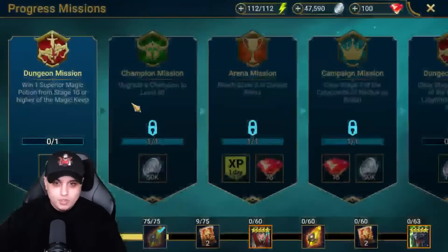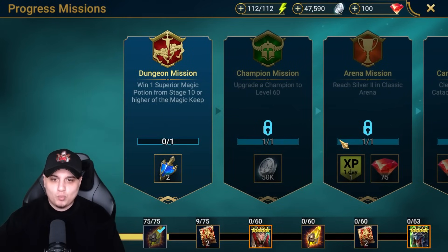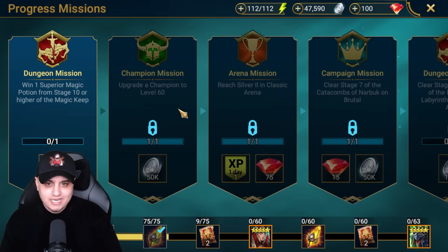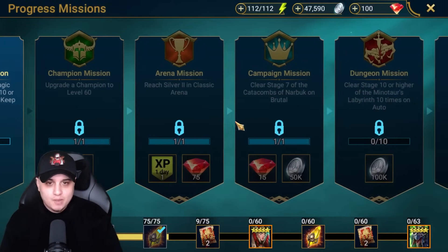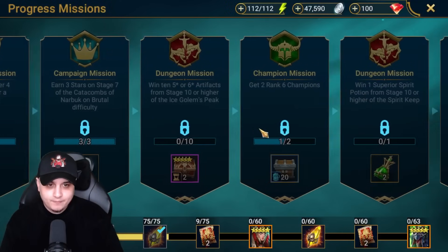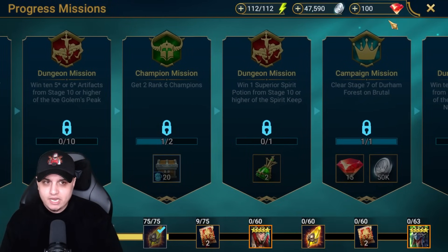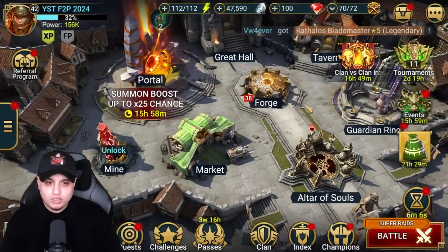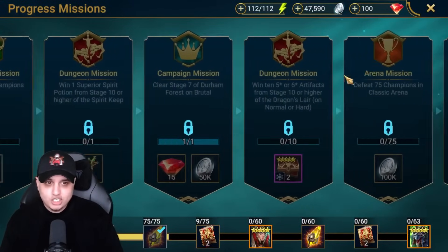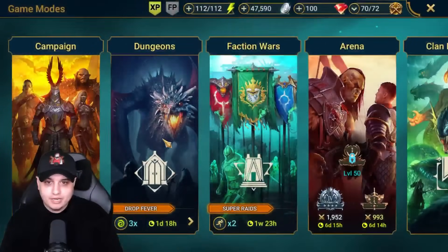In terms of missions, what's holding us back is needing superior magic potions - I have to wait until Wednesday, which is halting progression. But many missions are retroactive: upgraded champions to level 60, got to silver in classic arena, cleared brutal areas. We need two 6-star champions so I need to make my mind up by Wednesday. I'll need a bit more food to get that done, and I'm going to start farming the minotaur dungeon areas now.